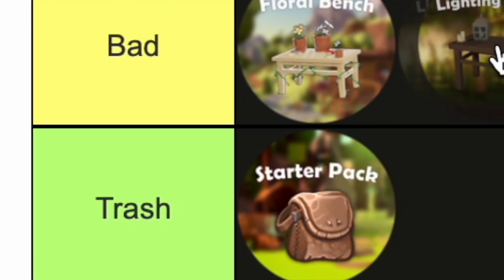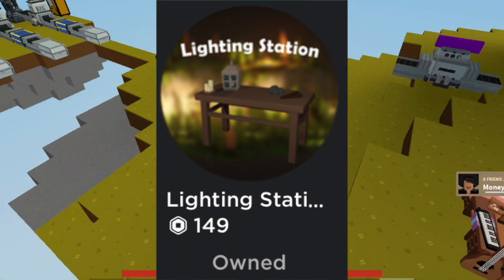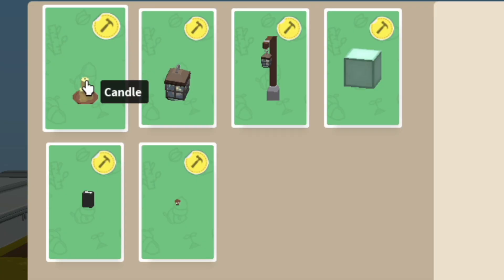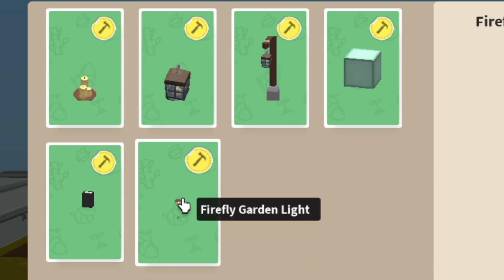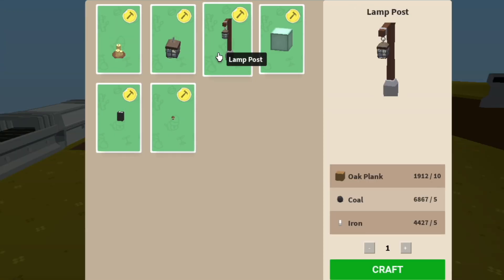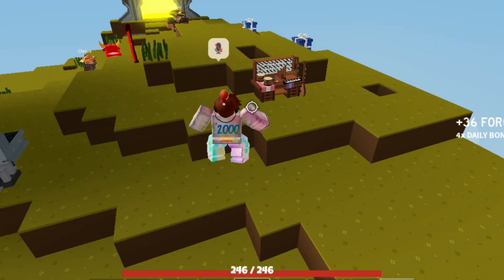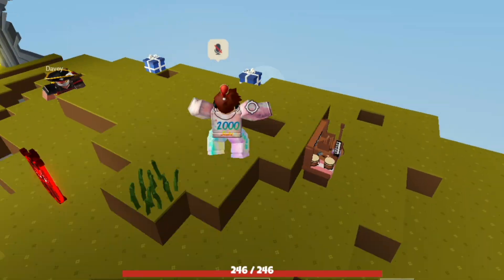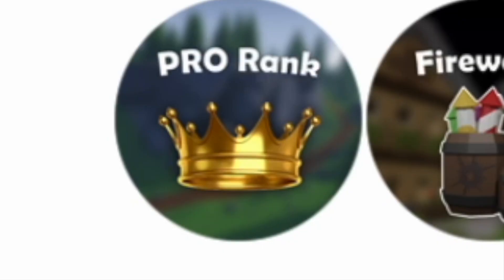Now comes the Lighting Station, which is similar to the Floral Bench and will go in Bad. It costs 149 Robux and does not offer a lot of items — you can craft a candle, lantern, lamppost, sea lantern, firefly garden light, and a firefly wall lamp. All are decoration blocks, but the most useful and highest in demand is probably the sea lantern.